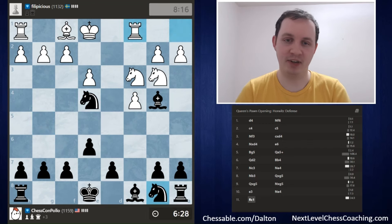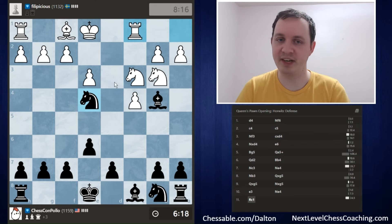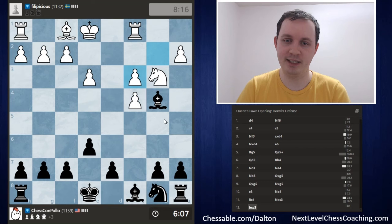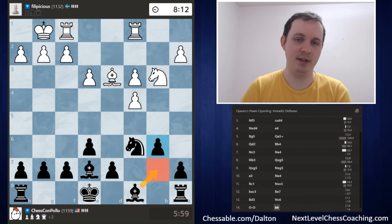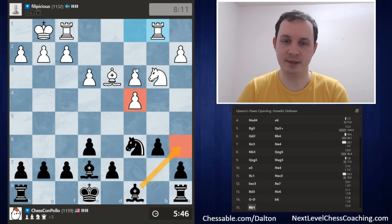In this game, our opponent gets themselves into trouble because of early opening mistakes — really the Bishop g5 and then Queen d2 problem. I don't even really need to make this trade yet since the Knight is still pinned, but I'm going to do it anyway to keep it simple. We take the Knight, they take back, and I move the Bishop back to e7 for a safe location. They play Bishop to d3, I go Knight to c6, put the Bishop on b7 via b6. We could also go Knight to e5 at the right time to attack the Bishop and pawn.